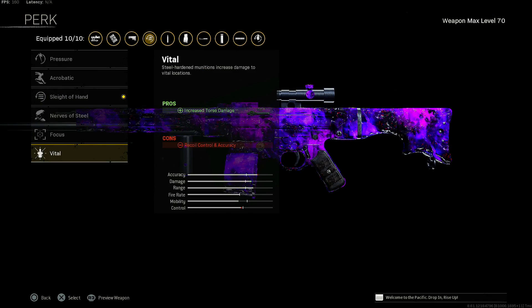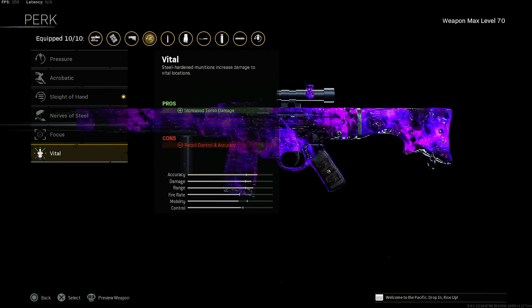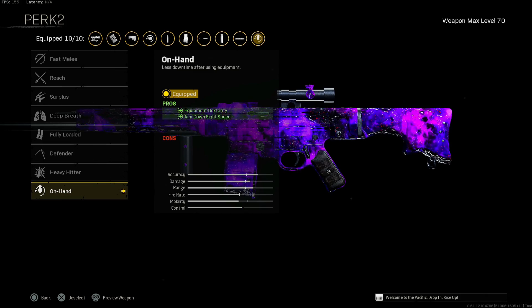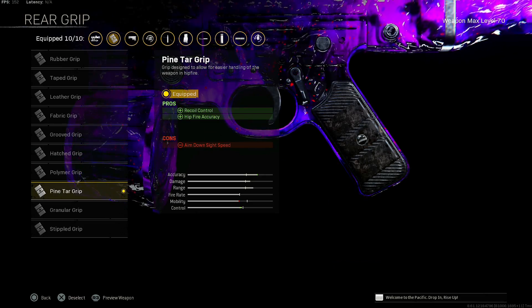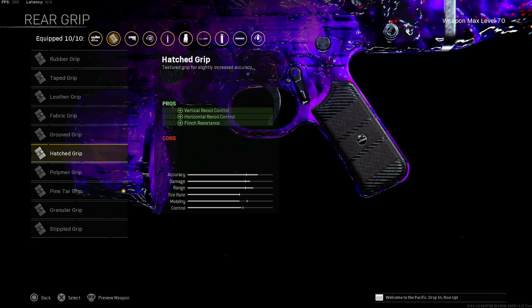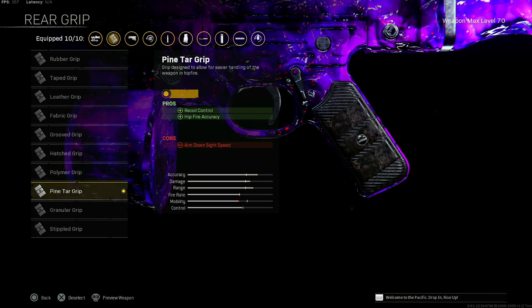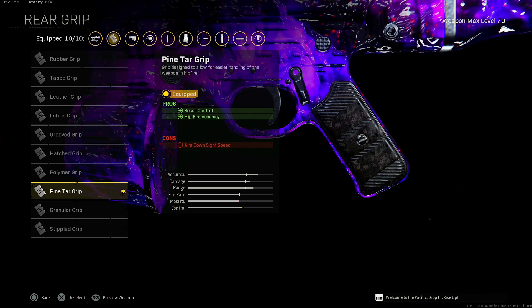Now, if you're somebody that believes in vital, throw on vital. I believed in vital at 1.2, but I've constantly been told that it doesn't work for the STG, so my hopes and dreams have been crushed — not using sleight of hand. Moving on, we're going to use on hand for the increased aim down sight speed, and equipment dexterity if you really care about that. Throw on the pine tar grip for the recoil control and increased hip fire accuracy. If you don't want to use that, you can definitely use the hatch grip for no negatives — you get increased vertical and horizontal recoil control and flinch resistance. Either way would be really good.